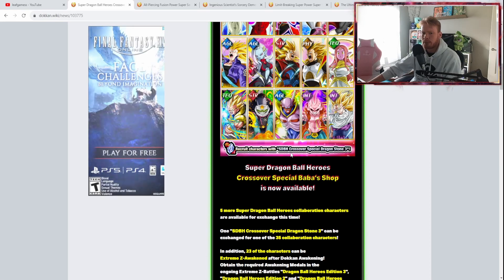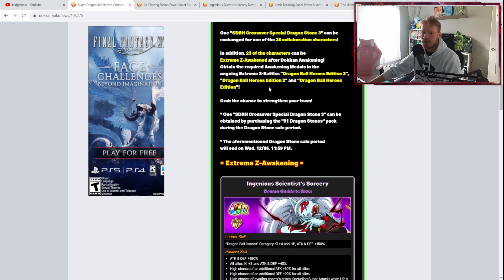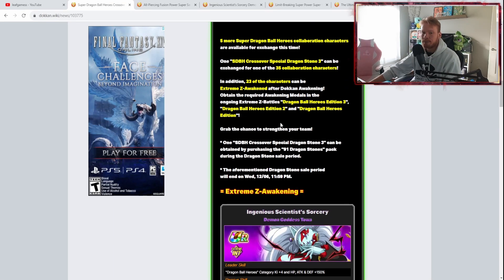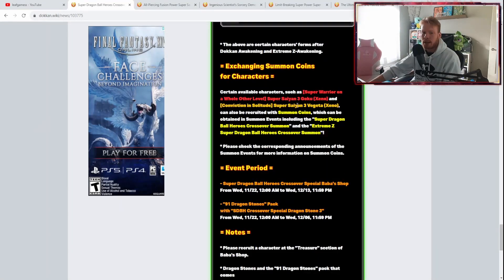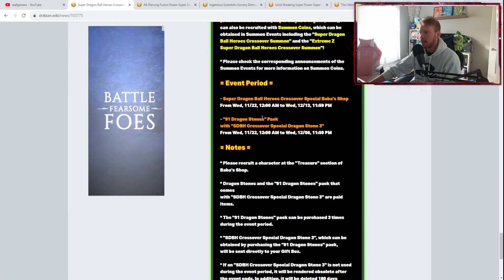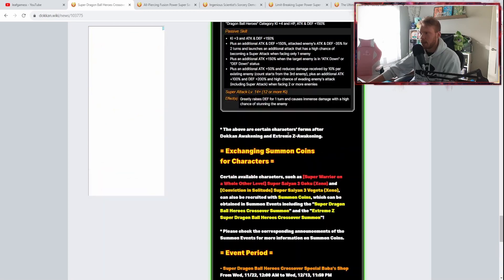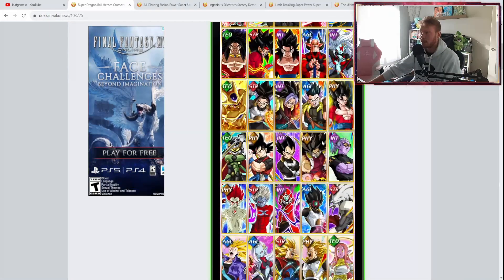Recruit characters with Super Dragon Ball Heroes Crossover Special Dragonstone 3. The only way to get this is by buying the 91 Dragonstone pack. You get that stone with the purchase of the 91 Dragonstone pack, and then you get an option to pick one of the available characters.